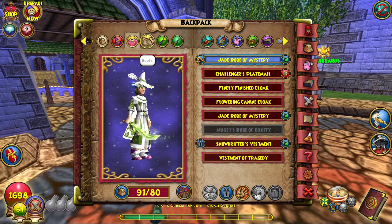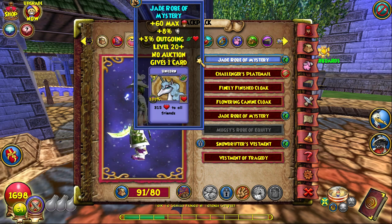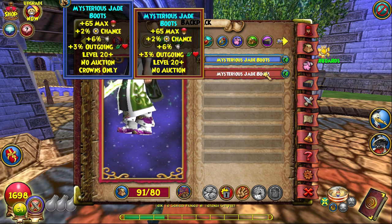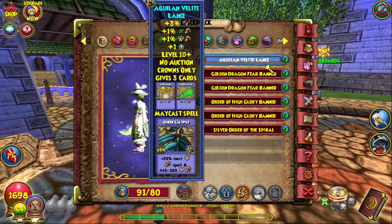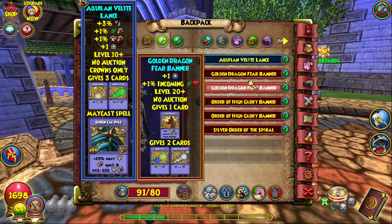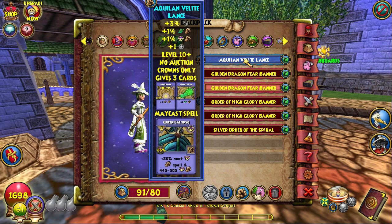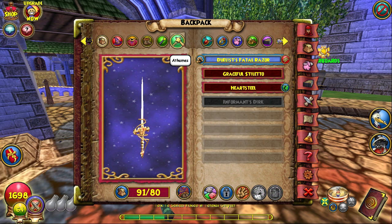For my gear I have the whole jade set — jade is really good for life because it boosts your healing a lot and gives you extra health, so you always want that extra incoming and outgoing. For my wand I have the Aquiline Valete Lance; it gives 2% pierce, 1% life damage, and may cast Queen Calypso — it's really good. I also have other wand options but I like the may cast better. The mana burn one is pretty good too, but I'm sticking with this one for now since I only have the level 10 version.